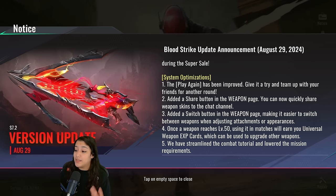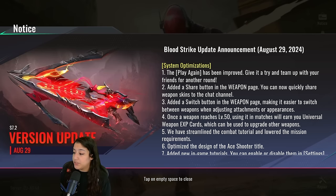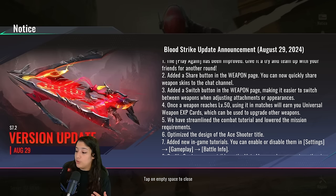Up next we have some system optimizations. The play-again feature has been improved. They've added a share button in the weapon page so you can quickly share weapon skins to the chat channel. They've also added a switch button in the weapon page making it easier to switch between weapons when adjusting attachments or appearances. Once a weapon reaches level 50, using it in matches will earn you universal weapon XP cards which can be used to upgrade other weapons — so new players won't have to grind forever for good attachments.